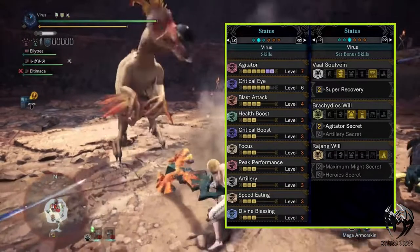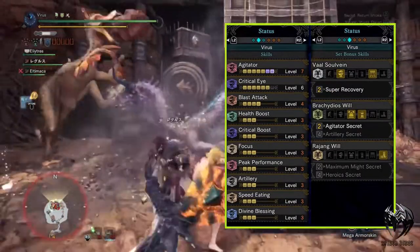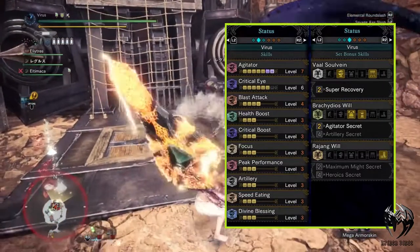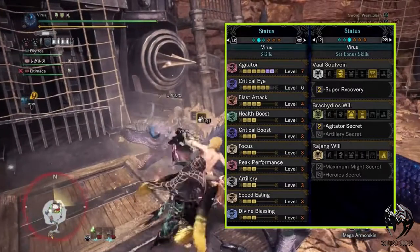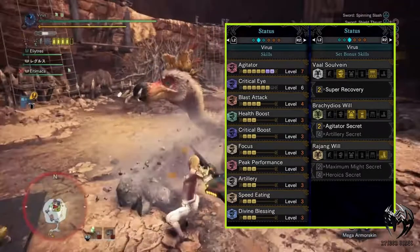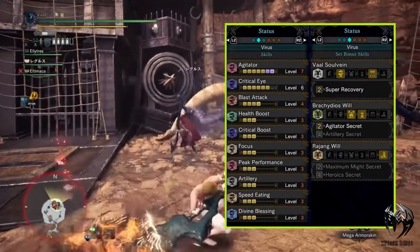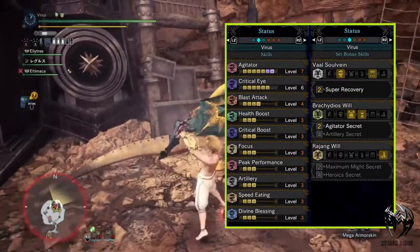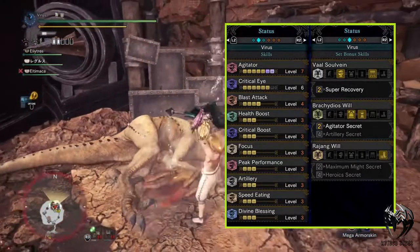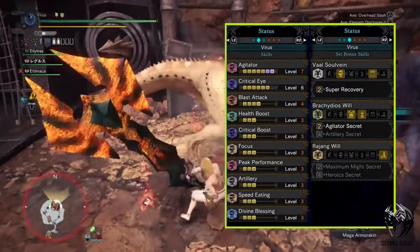Focus maxed, this skill increases the charge rate of charge blade. Peak Performance maxed, gives you plus 20 attack power when your health is full — this is where the Health Regen on the weapon comes into play. Artillery maxed, increases charge blade's attack by 30%. Speed Eating maxed, makes you eat any potion faster. And Divine Blessing maxed, which reduces incoming damage by 50%. On top of that, we have 2-set Vaal Hazak Armor Bonus — Super Recovery — which recovers your red health bar faster. And 2-set Brachydios Armor Bonus, which is Agitator Secret, allowing you to gain up to Level 7 Agitator skill.